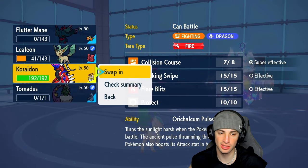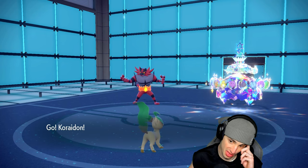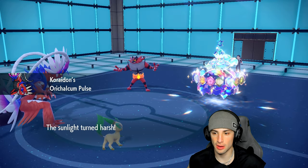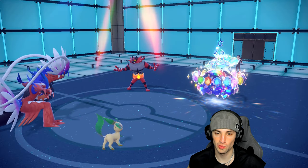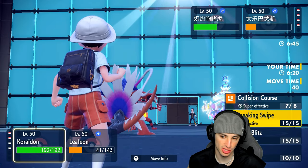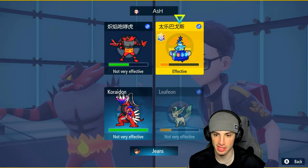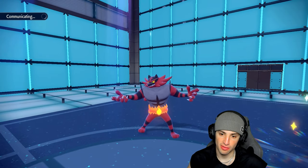Terapagos is just so bulky, and it regains HP whenever it transforms. I think they're going to swap — I'd be surprised if they don't. I'm going to go into Collision Course to take them out, and Leaf Blade should take out the other one. Let's see if they swap in Farigiraf.